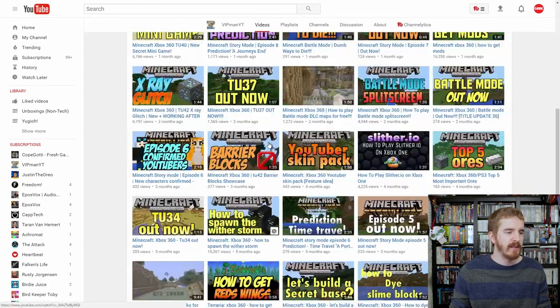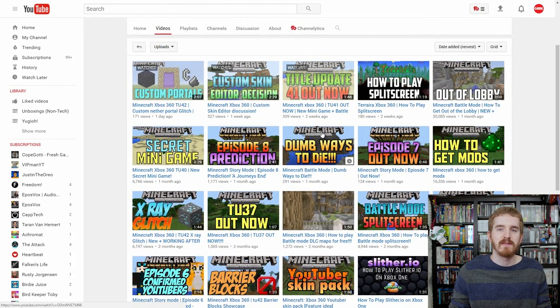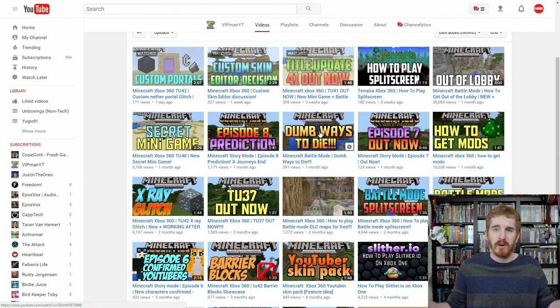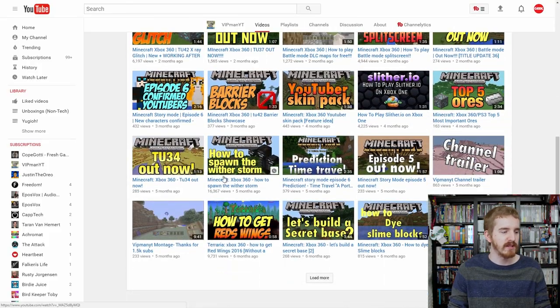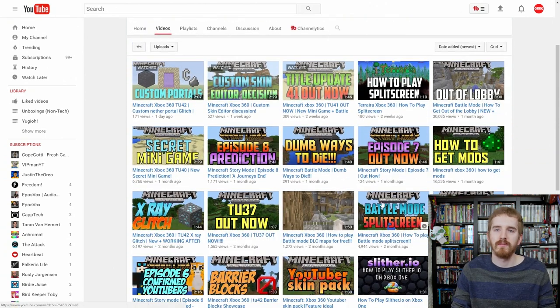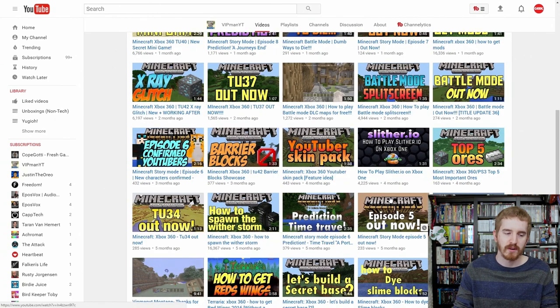Thumbnails look pretty good. Some designer or fancy thumbnail fans might say it's horrible, but it's not — it gets the job done and it's still better than most YouTubers' thumbnails. The big thing I like to drive home is function over form: as long as you have big, contrasty text if you're using text, or a clean, crisp, clear image, and people know what they're getting into when they click the video, you're good to go. You do have a few videos without thumbnails — go back and add those, as it makes your content more accessible and increases the likelihood someone sees it.